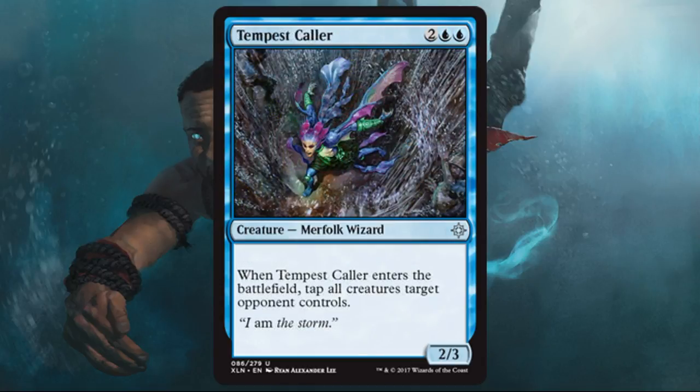Tempest Caller — another big play for Merfolk. It's a 2/3 for four, and when it enters the battlefield, tap all creatures target opponent controls. This would be a great one to pair with Storm Sculptor — it's a huge play. It's great for pirates, great for Merfolk, and if you can swing the double blue, vampires would also love something like this. Could this see some standard play? Maybe in the pirate deck — you're looking at an aggressive deck that might need a way to close out a game, and perhaps this is one of the options.